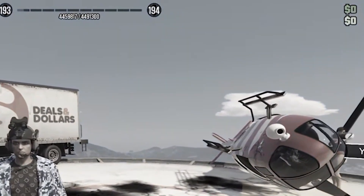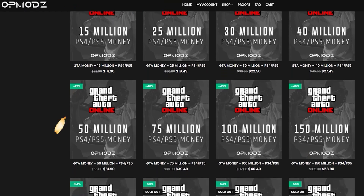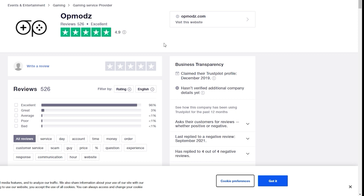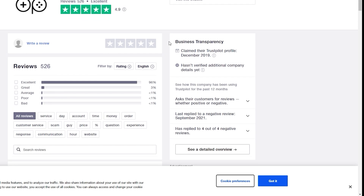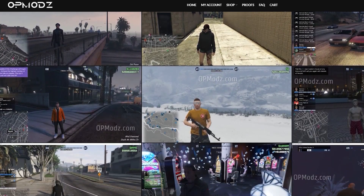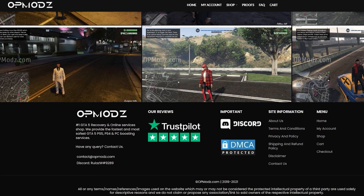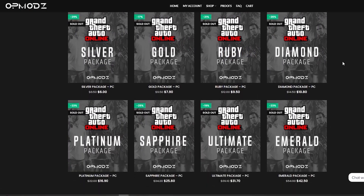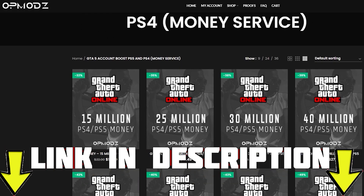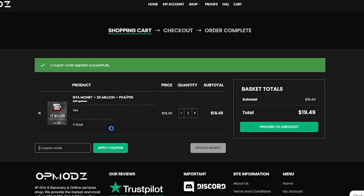Are you tired of being broke in GTA Online and just wish you had more money? Then OP Mods is the website for you. With boosted accounts, modded services, and high star reviews on Trustpilot, this is the website for you. They provide proof of work so you never have to worry about getting scammed, and they cover everything from PlayStation to Xbox to PC. That will be linked in the description — and don't forget to use code DiscountLegit for a 5% discount on all your purchases.